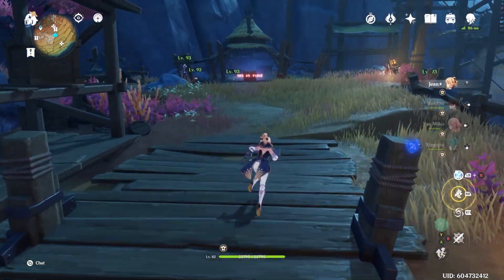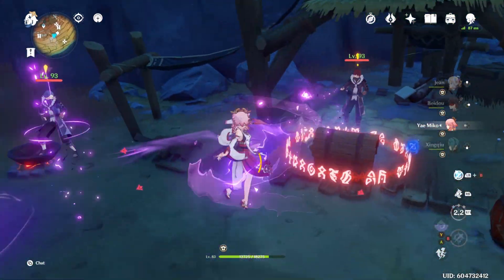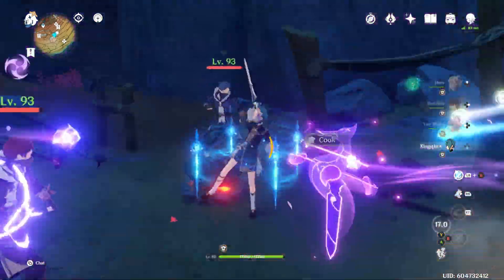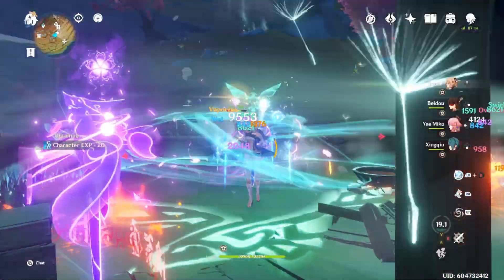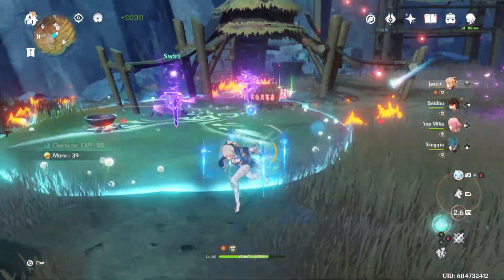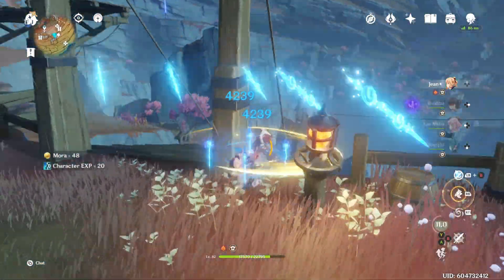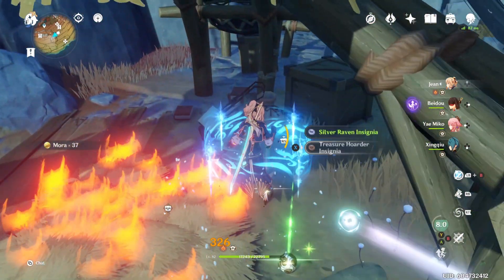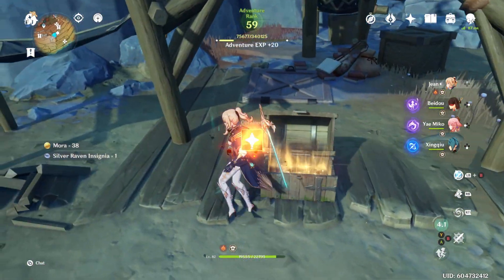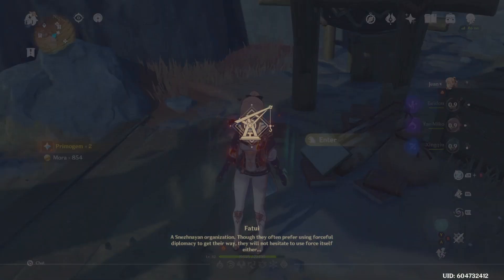Once you're at this camp, you guessed it — more treasure hoarders. Just take them out. It's just a couple of low-level trash adds, so it shouldn't be too bad. Once you've got them, if you set this little bomb on fire it'll burn the rug, revealing a trapdoor. I don't think you have to burn the rug to reveal it, but here it is. You go and enter the trapdoor.